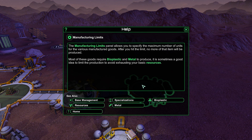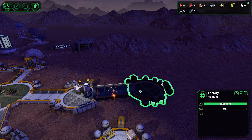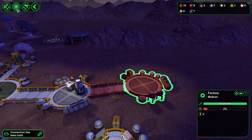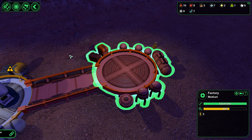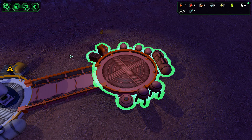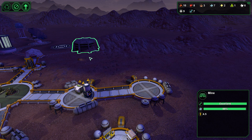The manufacturing limits panel allows you to specify the maximum number of units for the various manufactured goods. After you hit the limit, no more of that item will be produced. Most of these goods require bioplastic and metal to produce. There's sometimes a good limit — in case you'd limit the production to avoid exhausting resources. What can be made here? It's the spares, semi-conductors, and arms. We do need more metal anyway, so we need to really be kicking that off a little bit. We have quite a lot of ore but not enough metal, so we'll let Greta work on that.